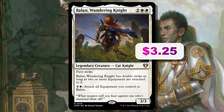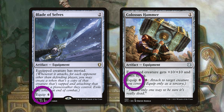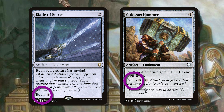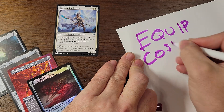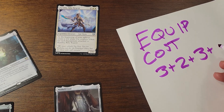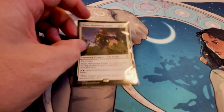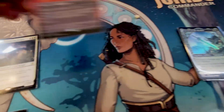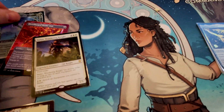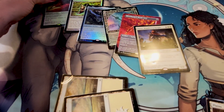Balan, Wandering Knight is 2WW for a 3/3 legendary cat knight with first strike. Balan has double strike as long as two or more equipment are attached to it. For one and a white, attach all equipment you control to Balan. This was a pretty pricey card and the Jumpstart reprint didn't do much to the price tag, but now it's going to get really cheap. Balan gets around that pesky equip cost — you can deploy equipment at will, play Balan, suck it all up, and suddenly have a gigantic cat with double strike and likely haste ready to attack out of nowhere.